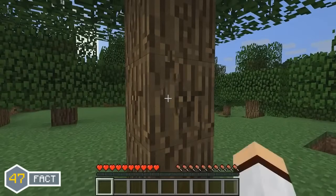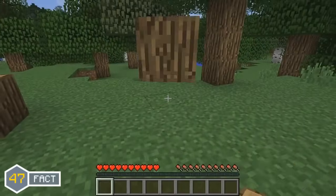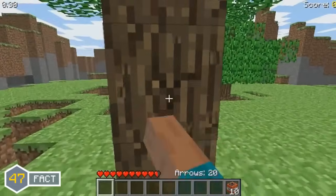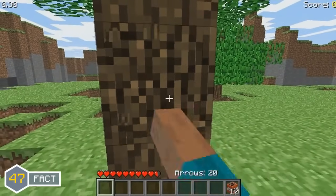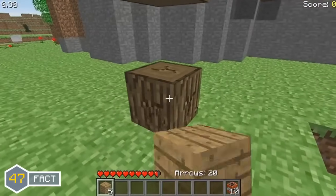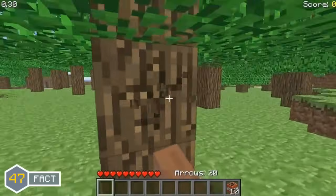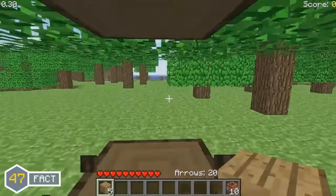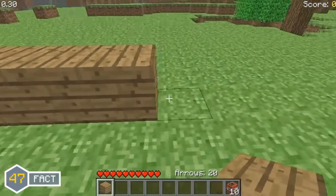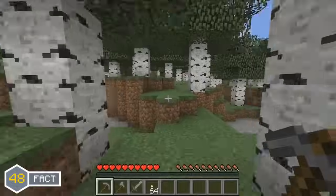We all know that breaking a log off a tree will drop the log itself, but back in the earlier days of Minecraft this was not the case. In the survival test version of Minecraft, breaking a log off a tree would actually drop 3 to 5 wooden planks instead of the log itself. This meant the player could get up to 5 wooden planks from 1 log, whereas in Minecraft today, putting a log in the crafting table always gives 4 wooden planks.